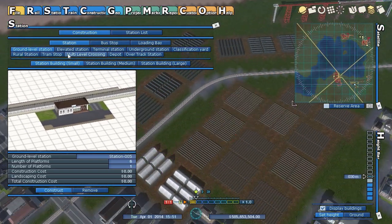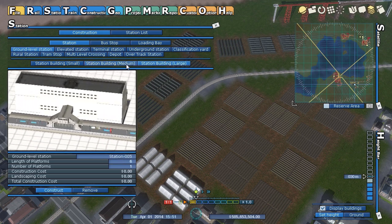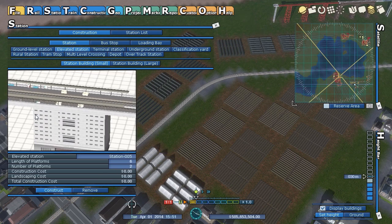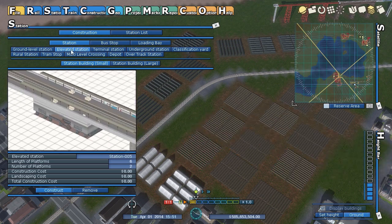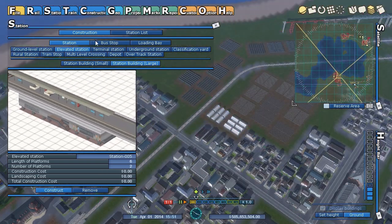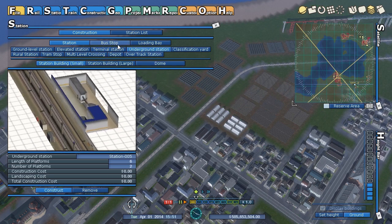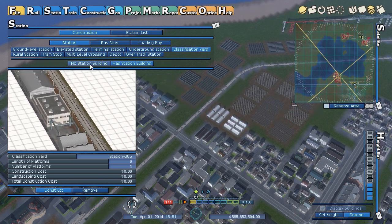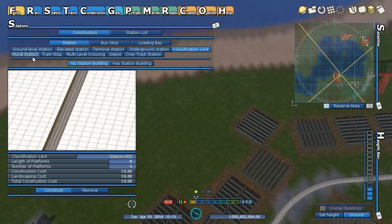Stations — this is a really nice feature. These are the ground level stations from before with different sizes. Now they also have elevated stations, a larger station that supposedly brings in more people, a terminal station, underground stations — the large one being new — and a classification yard without a building, just a sideline to park your trains.